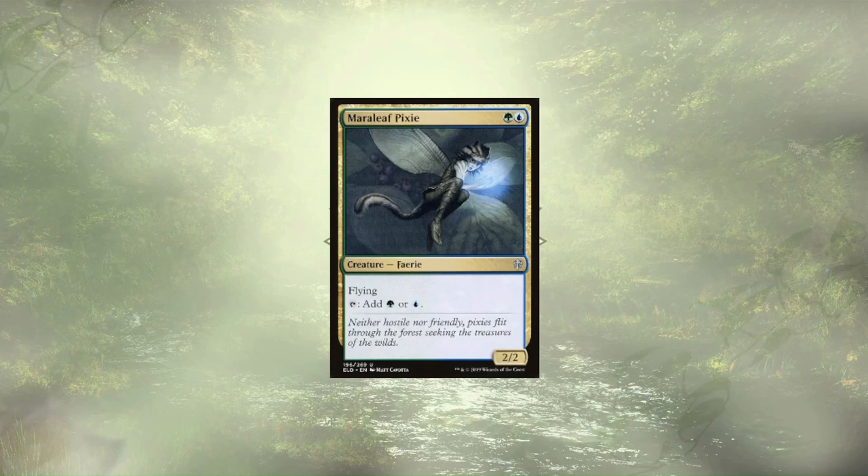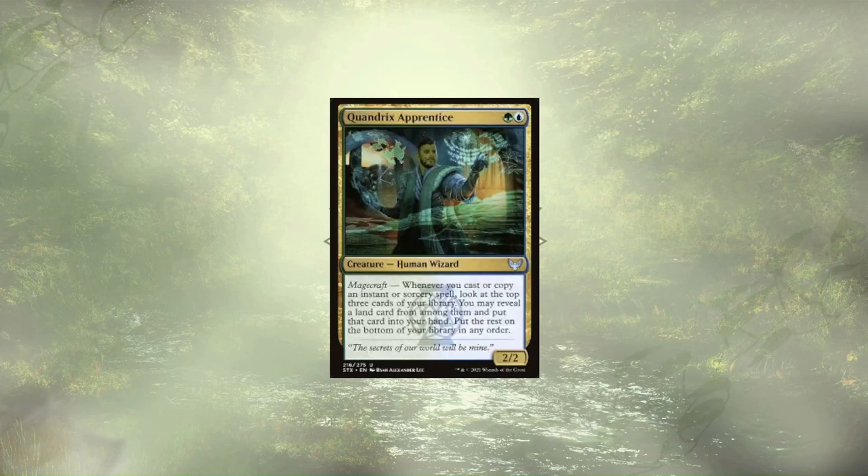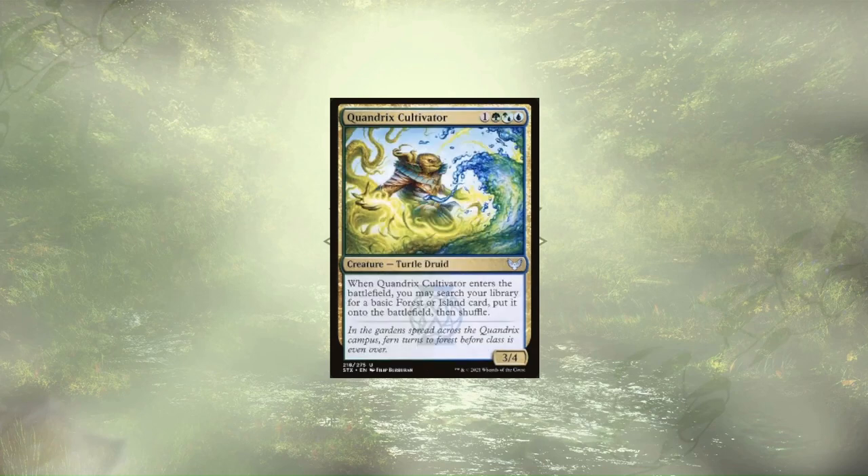Maraleaf Pixie is up next, and this 2/2 flyer taps for both of our Simic colors, making them nice and flexible. Old Growth Troll is kind of slow ramp and token generation all rolled into one — when they die, they come back as an enchantment on a Forest, allowing it to tap for extra mana, and we're also given the option to pay 1, tap, and sack that Forest to get back a 4/4 Trampling creature. Quandrix Apprentice is here with Magecraft, allowing us to look at the top 3 cards of our library and grab a land to add to hand. Quandrix Cultivator follows him up, cheating out some basic lands for us — the 3/4 body they sport is decent enough, but the land ramp is icing on the cake.